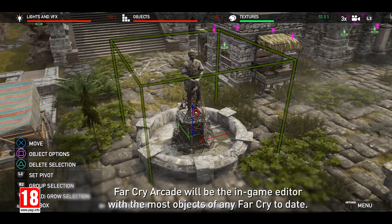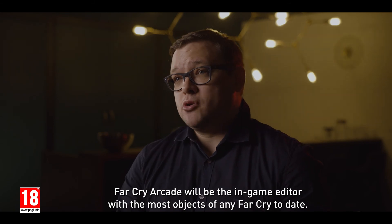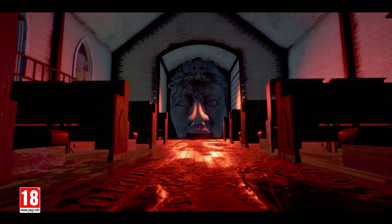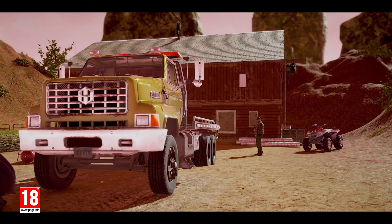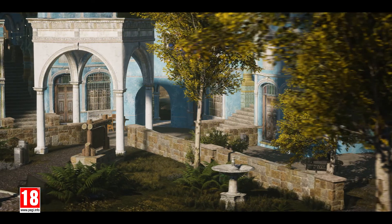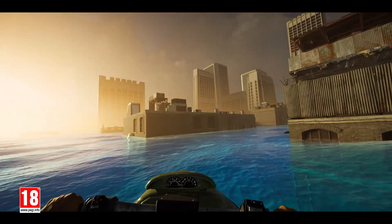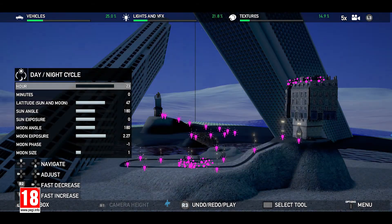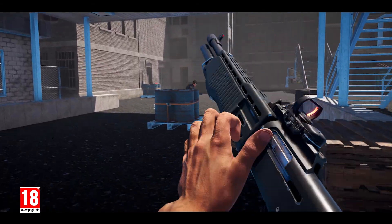Far Cry Arcade will be an in-game editor with the most assets from Far Cry's previous titles. We're going to have over 9,000 different objects and items from Far Cry 4, Far Cry Primal, Far Cry 5, Watch Dogs, Assassin's Creed Black Flag, and Assassin's Creed Unity. There's really no restriction on the way that maps can be set up — you could be playing an outpost in a city that's halfway underwater. We're very excited to bring all these different worlds together and let them collide in little bite-sized experiences.